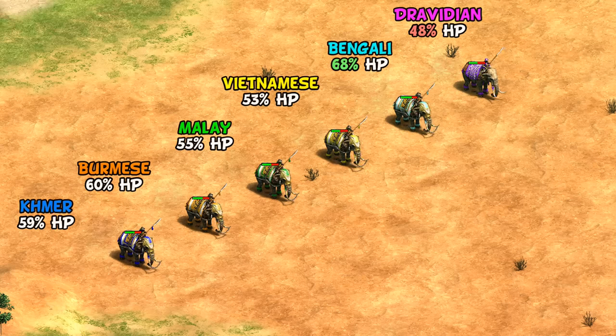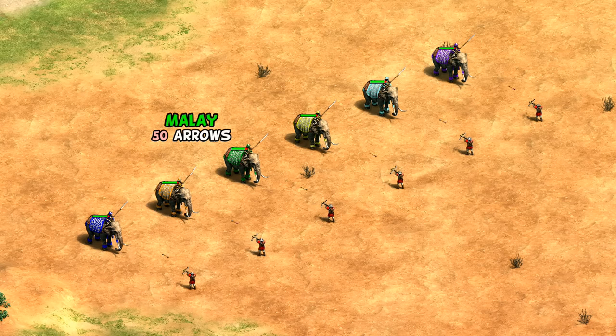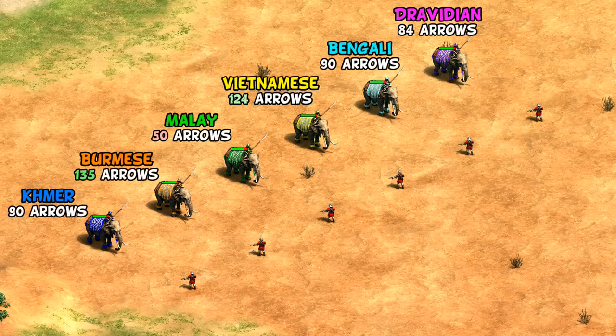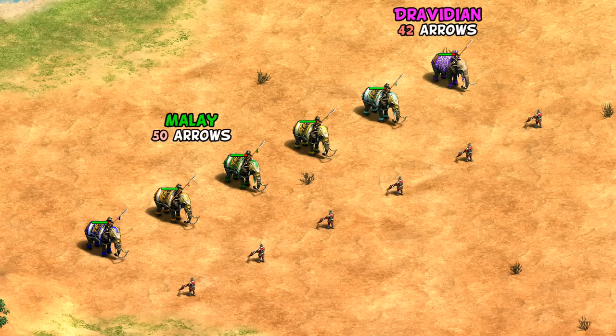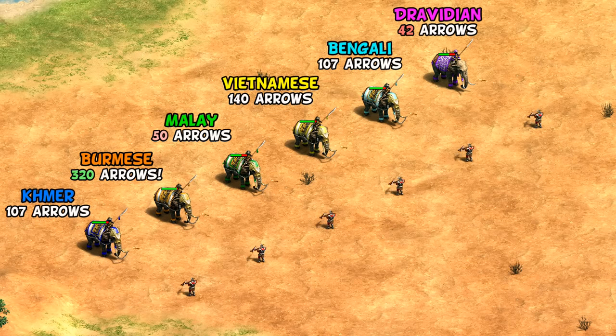The most interesting and dramatic differences come against archers. In castle age there's a pretty big spread in arrows taken — as few as 50 for Malay, lacking armor and bloodlines, up to 124 for Vietnamese with their extra HP and 135 for Burmese with their extra armor. In imperial age things really start to separate: Malay end up with the same 50 arrows, while Dravidians lacking the elite elephant drop down to just 42. The others are in the low 100s, with Burmese being a major outlier at 320 arrows each — more than a siege ram.